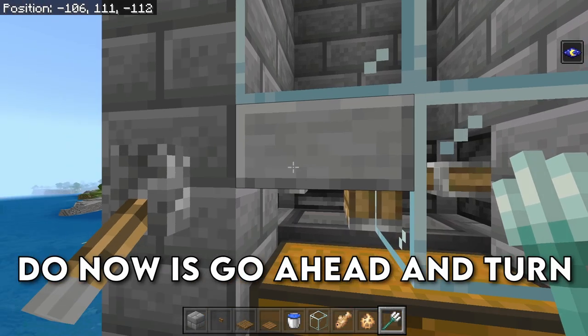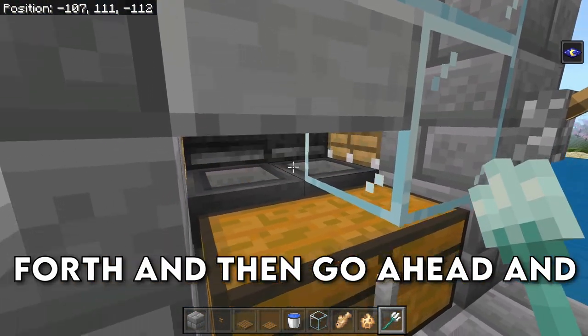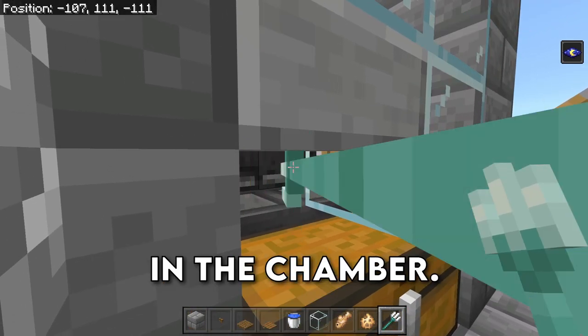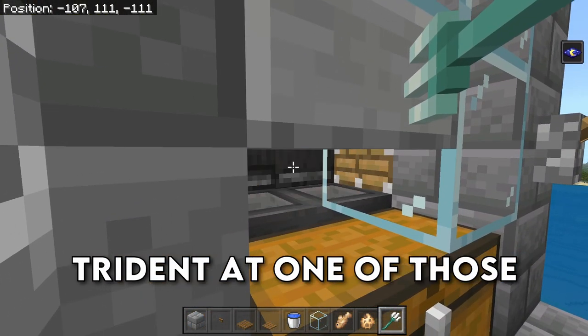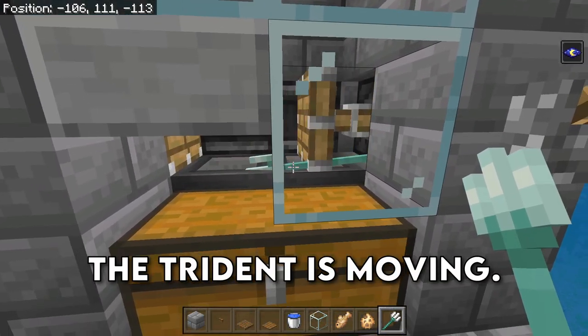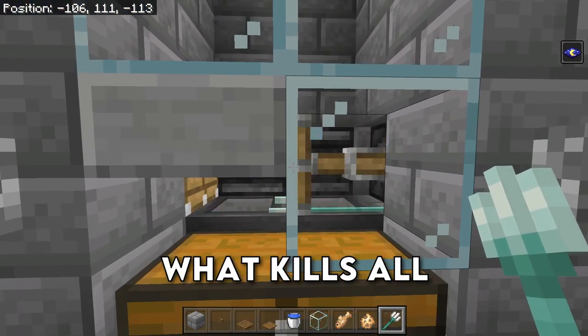The only thing left to do now is go ahead and turn these pistons back on so that they fire back and forth, and then throw your trident at one of the pistons or just aim for that observer. It doesn't look like the trident is moving, however it definitely is, and this is going to be what kills all of the creepers.